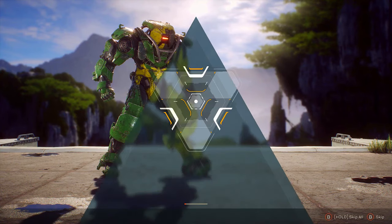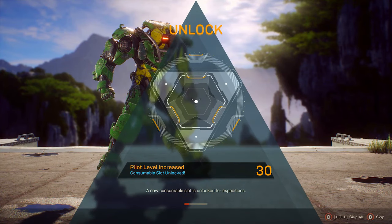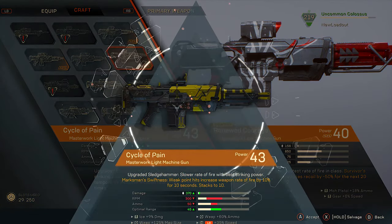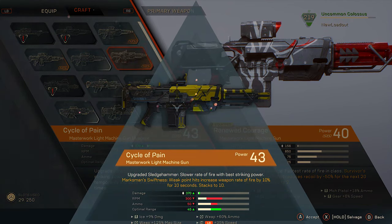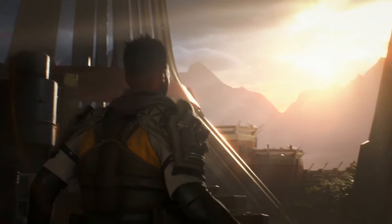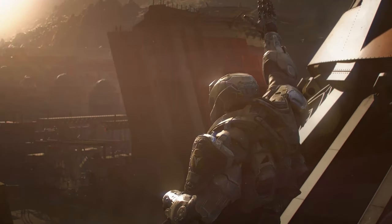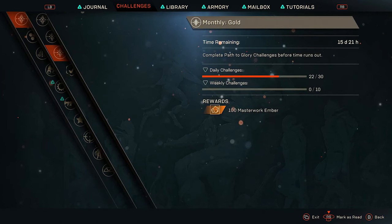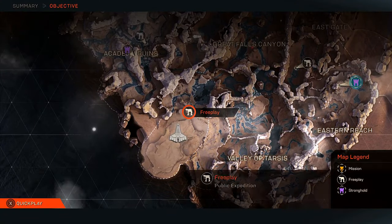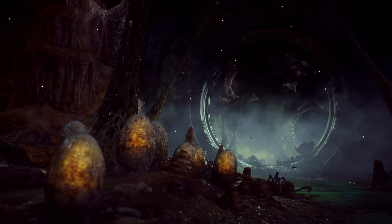Once you reach the pilot level of 30, you will continue to improve your javelins by finding or crafting the rarest gear. That's where our endgame content really begins for you. At this point, you have likely finished the core story mission and your focus will begin to shift to new objectives — challenges, contracts, free play, and strongholds.